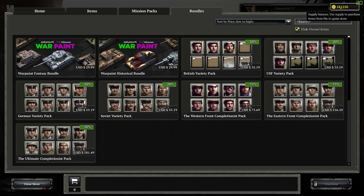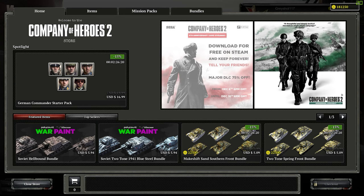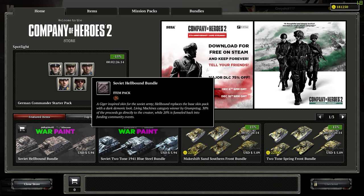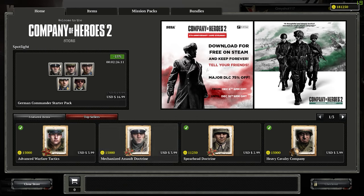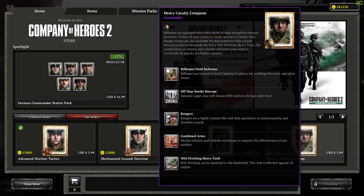If you play single player, Theater of War, and public games, you earn credits that can be used to buy commanders. Right now I have 181,000 credits. For five dollars I could put that into getting content, and I have more than enough. I have close to about 40 bucks worth of credits. Commanders are 15k credits each, which I could buy a ton of as well. A lot of these commanders are just based on preference.